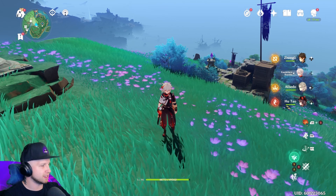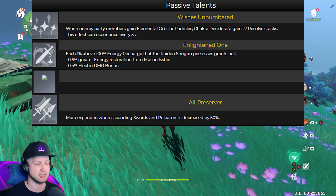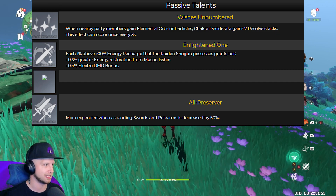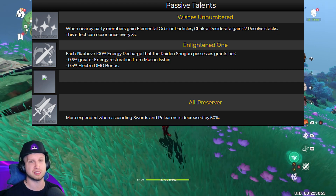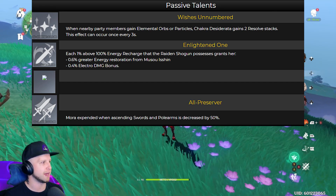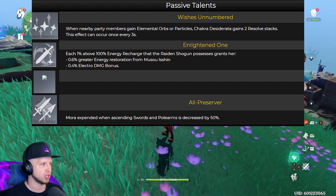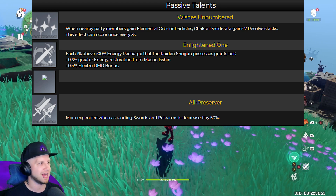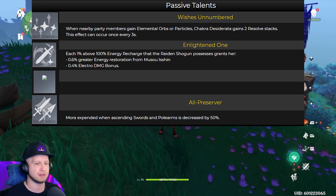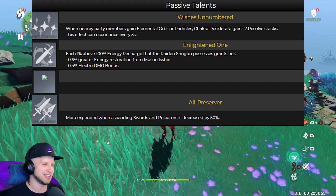Let's get into her passive talents. As of right now we don't have her last passive talent — at least Honey Impact doesn't — so this is subject to change. Her first passive talent is Wishes Unnumbered: when nearby party members gain elemental orbs or particles, Chakra Dezibibba gains two Resolve stacks. So she's going to end up getting two Resolve stacks per elemental orb or particle.